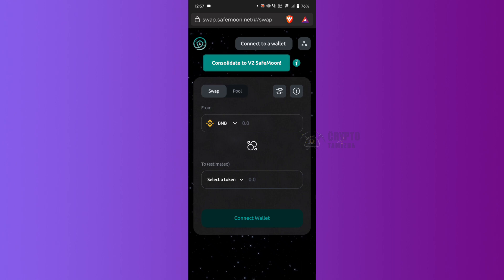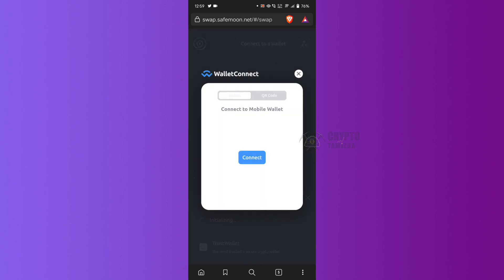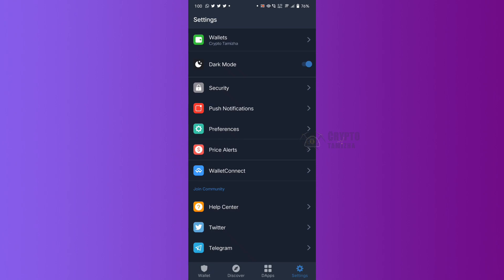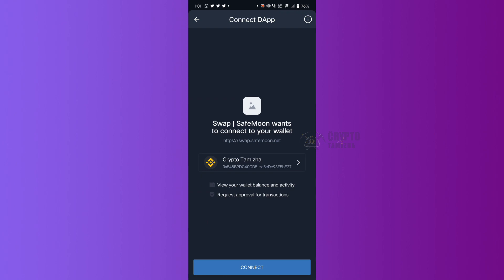You will find an interface. We are on this interface. Click on the QR code and scan the QR code. If you have a photo, you can scan it. If you have a wallet, you can select the wallet. Click here — we can scan it here. If you have a smart chain, you can select Ethereum. You can connect it.